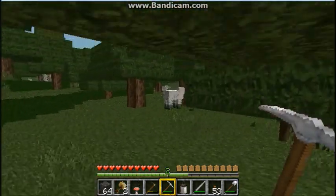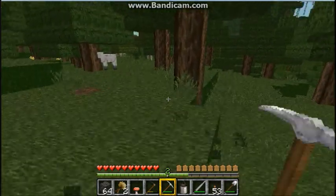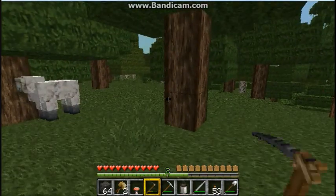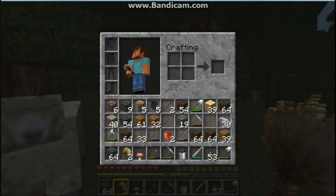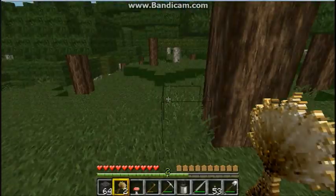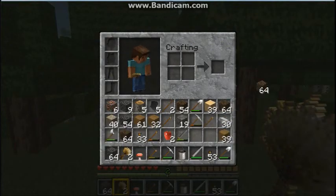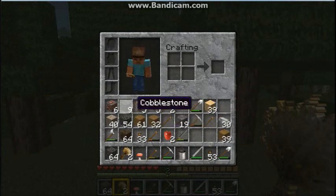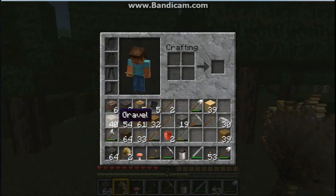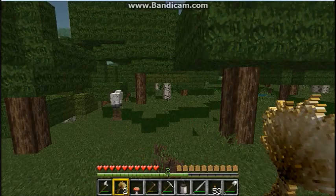Hopefully I can buy this brand new video card, which comes with a fan — that'll be good. I've got a cluttered inventory, so I'm just going to get rid of some crap. I'll get rid of this dirt. I'll keep the flint for arrows, and I've also got some iron — quite a lot of iron actually. And I've got an axe, that's what I was looking for.